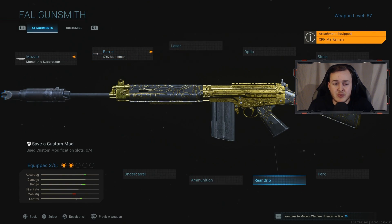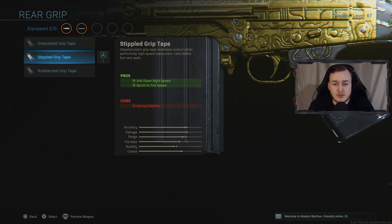The next thing I'm gonna be running is Stippled Grip Tape, which is going to help with aim-down-sight speed and sprint-to-fire speed. This is going to help you be aggressive — running and gunning and being super aggressive with the FAL where it's strong. If you have a fast trigger finger it's gonna be very helpful. Aim-down-sight speed helps you aim faster, and sprint-to-fire speed helps you fire faster off a sprint.